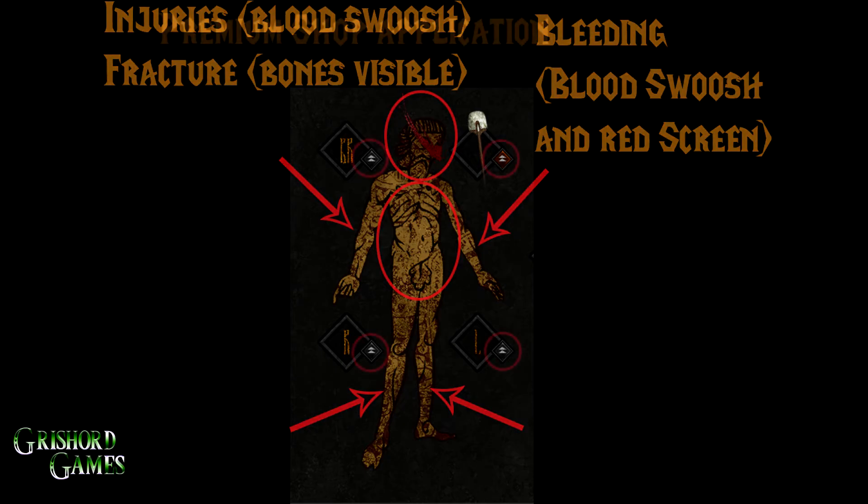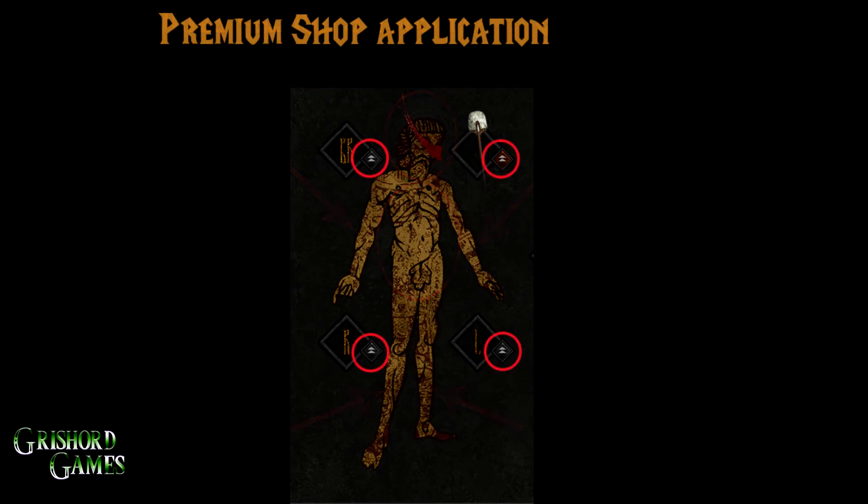The other thing in this section is the premium shop application. You can click those little icons — see how the shovel there is lit up? If you have any of the new shovel skins, you can click that and apply it. You can also get to the store to buy it.